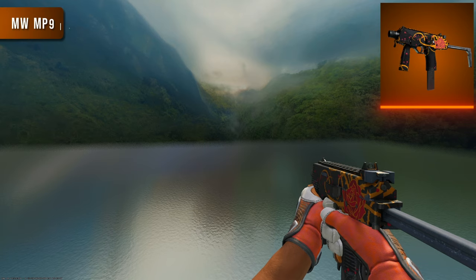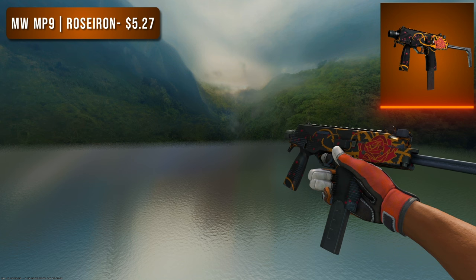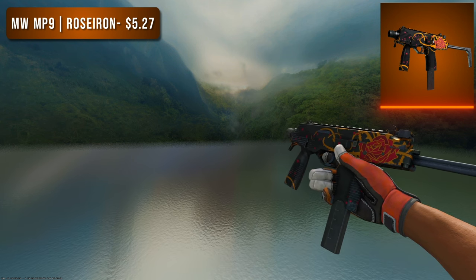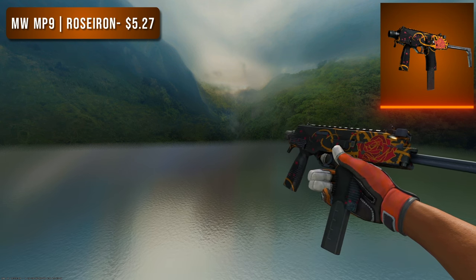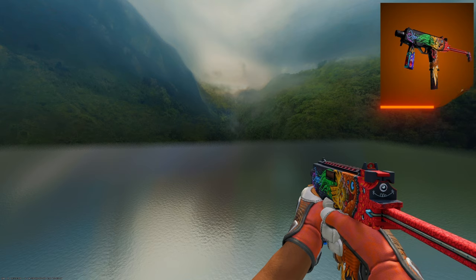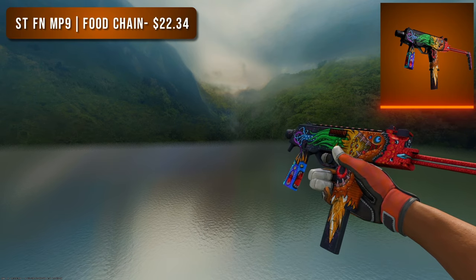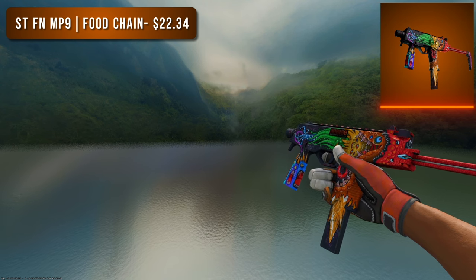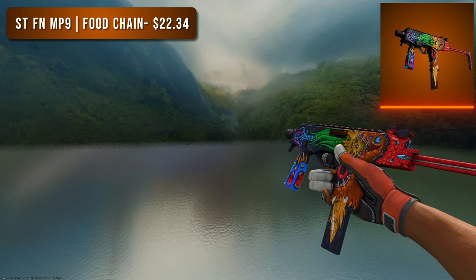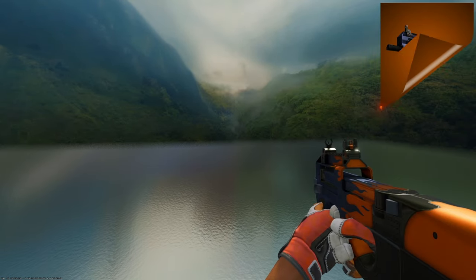Next is the MP9. For the budget option I went with a Minimal Wear Rose Iron — every time I see this skin I wonder why I don't see it more in game. It's an older skin but it looks so good; that rose with the orange accents on the black background is just so nice. For the higher tier option we have the StatTrak Factory New Food Chain. Neither MP9 skin is majority orange, but the oranges pop on both of them. I really can't decide which I like more — which do you prefer?